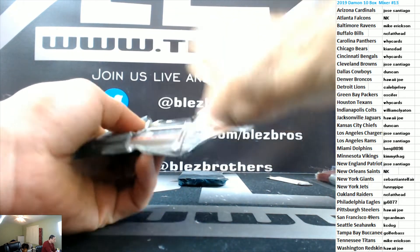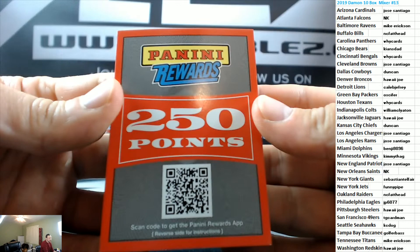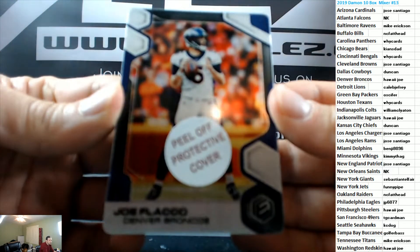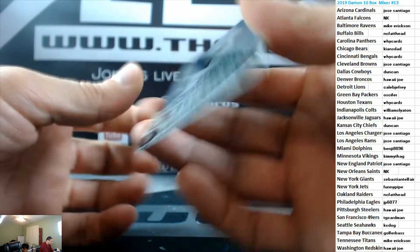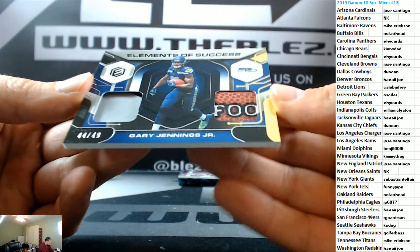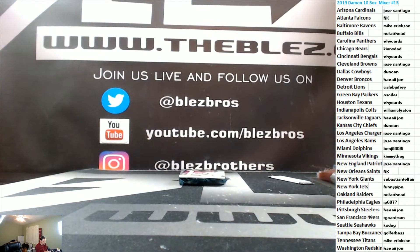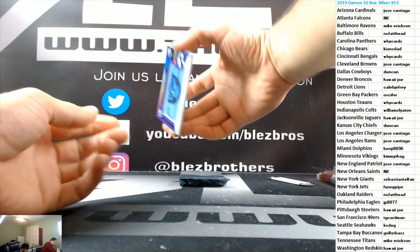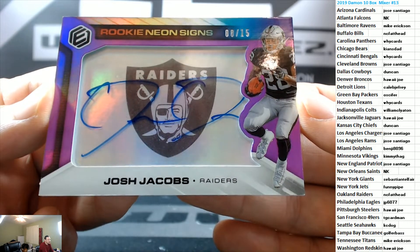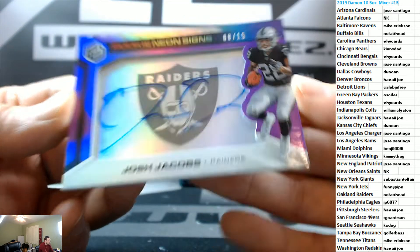This mixer's really fun, isn't it? I'll random 250 points off to the break from Elements. Medal for Denver, Joe Flacco to 75. To 49 patch and a football piece for Seattle for KC Dog — Gary Jennings. And this is a really good hit for Fat Head: Josh Jacobs for the Raiders, to 15 rookie autograph of Josh Jacobs — good hit.